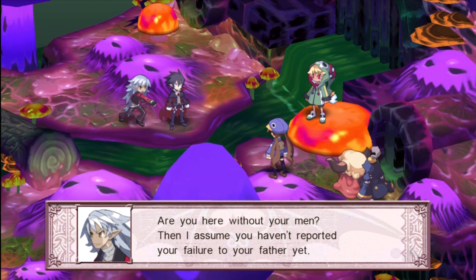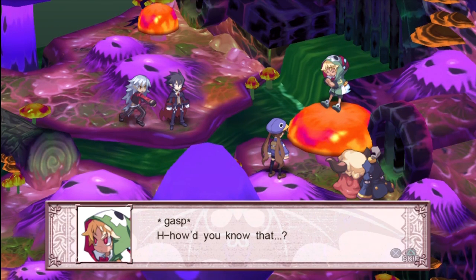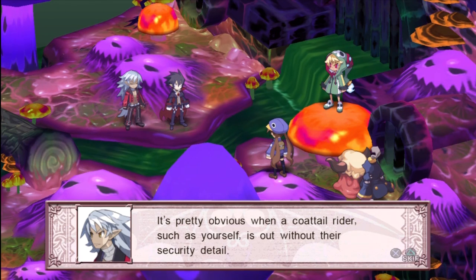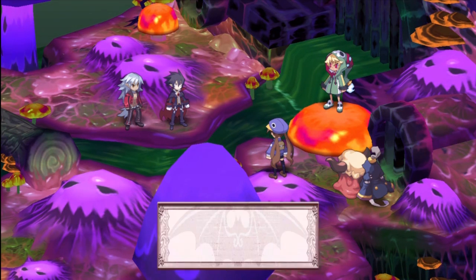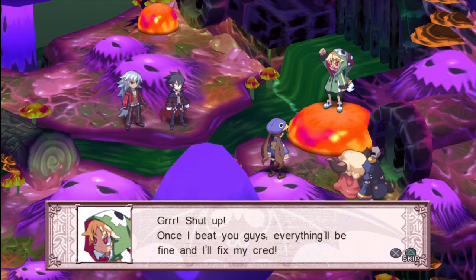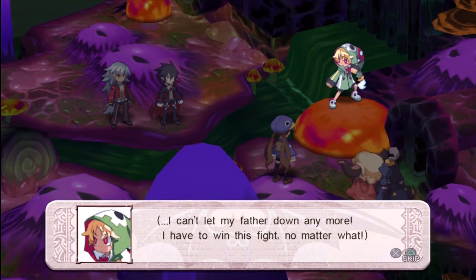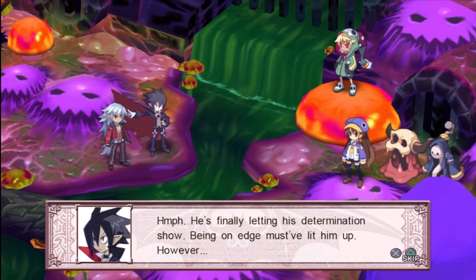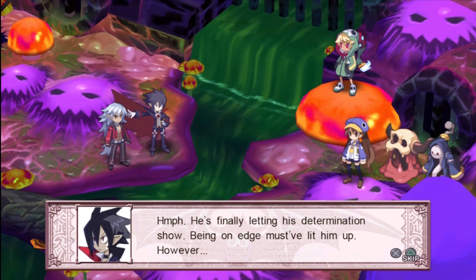'Are you here without your men? Then I assume you haven't reported your failure to your father yet.' 'How did you know that?' 'It's pretty obvious when a coattail rider such as yourself is out without their security detail — you're like a frightened little child who is in trouble with his father. Well, I suppose you are still a child.' 'Shut up! Once I beat you guys everything will be fine and I'll fix my crib. I can't let my father down anymore — I have to win this fight no matter what.'